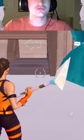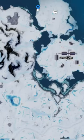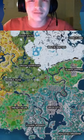Hey guys, Fortnite added this new secret vault onto the map just outside of Lonely Labs. You go up here — it's in the little corner of the map.